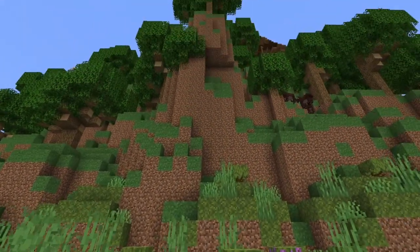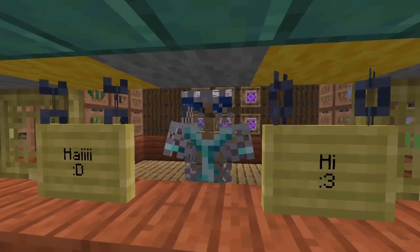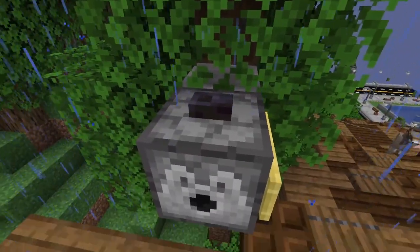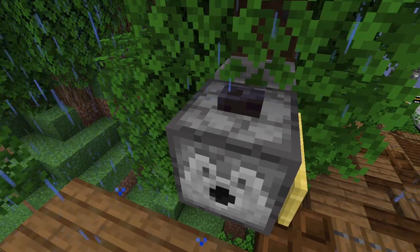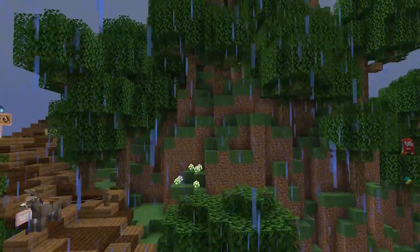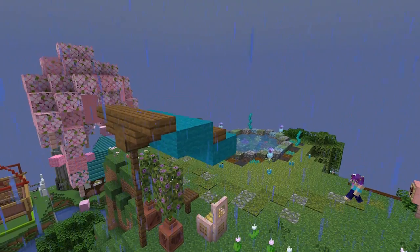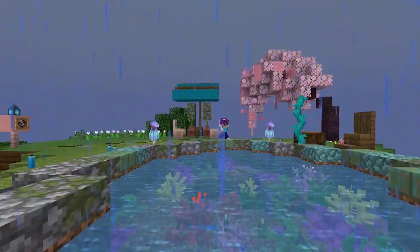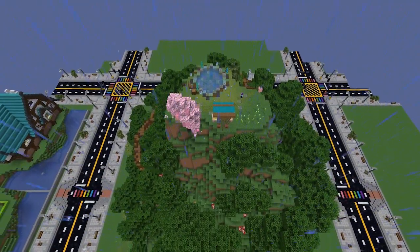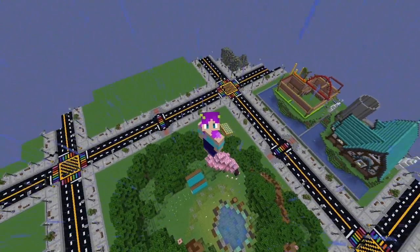We spawn in at the edge of our plot. This is a cool little mountainy build — I love it. We can't interact, so that's good to know. There's a cafe — oh, this is so cute. I love that all the seating is under umbrellas because it's raining. It's such a cute little pond. I love the frog — he's so happy, look at him go. I love that we get to climb up the mountain and have a cute little spot to hang out at the top. So good.